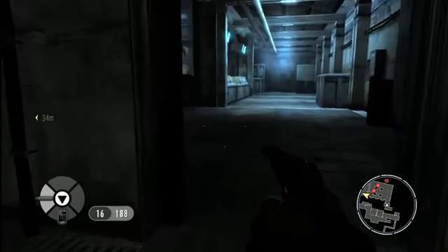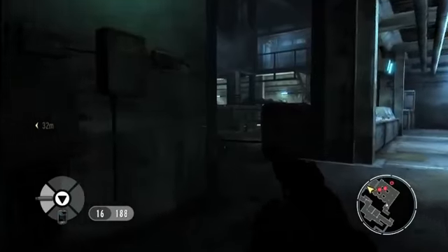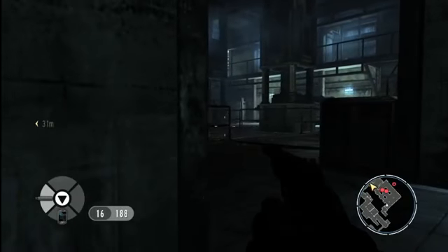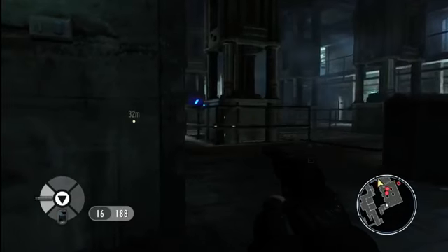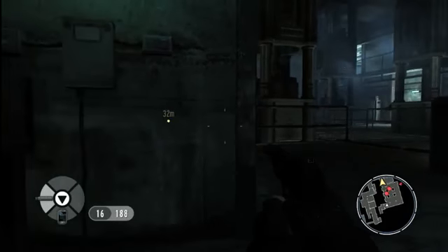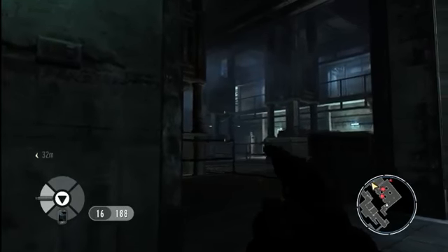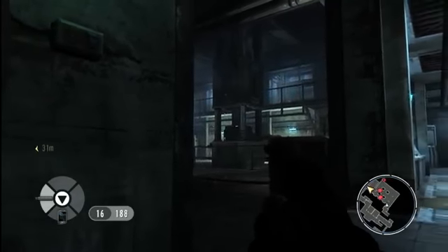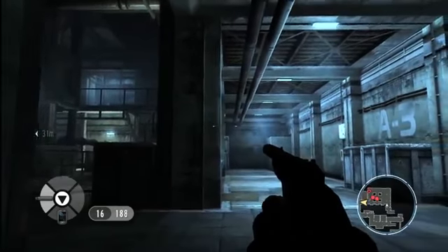We're going to sneak into the next room now and survey the situation. You can see a guard patrolling, and you can also hear a couple of guys talking. Chances are, if we go into this room, we're going to get into a big firefight. So we're going to backtrack and see if we can find an alternate route that provides us with more options.